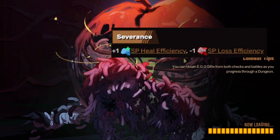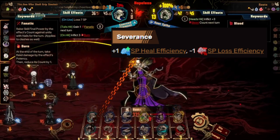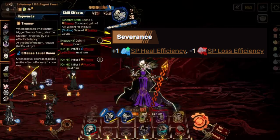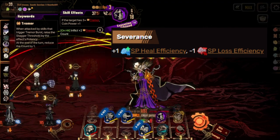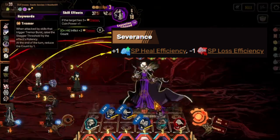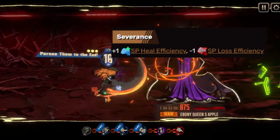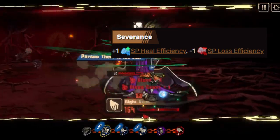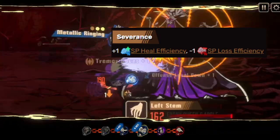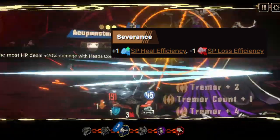The passive for this Ego is called Severance. You'll gain 1 SP heal efficiency and lose 1 SP loss efficiency. This Ego likes to set up positive SP effects for itself and get rid of the negatives, which can be very useful, although I just don't see it being particularly good as of now, because SP loss efficiency isn't applied by very many things, at least not that I'm aware of. That makes one of the on-hit effects and half the passive almost obsolete, which you really hate to see.